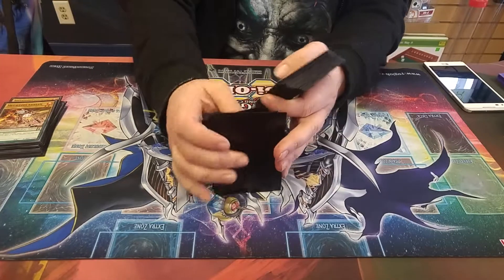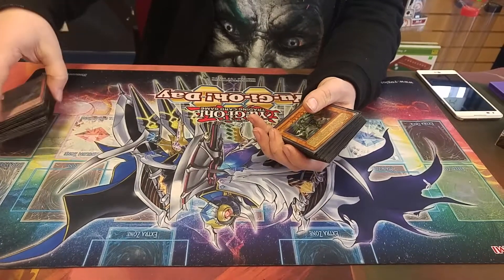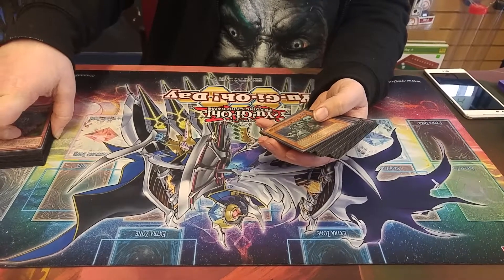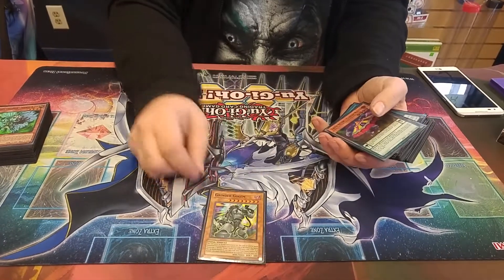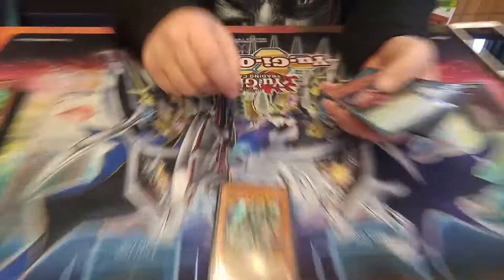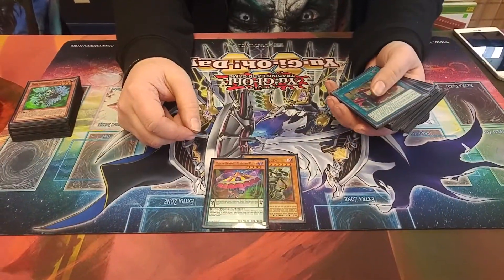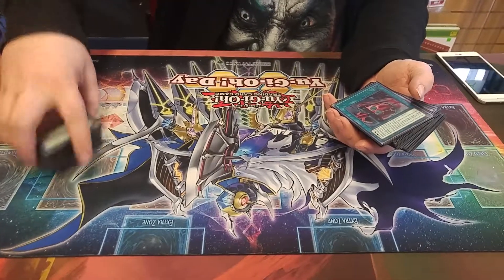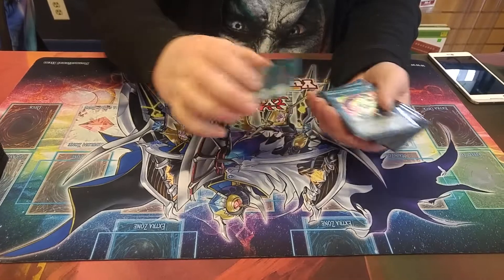Have you thought about maybe adding Lonefire Blossoms? No, because it just takes up more room than you need, and just relying on Lonefire to get that play off doesn't work. For the last two monsters, you've got to play that one Grinder Golem and the one Curtain Razor. That's it for the monsters — it's a pretty hefty deck. Right now it's at 58, but when I get the rest of this stuff, I'll make it 60.